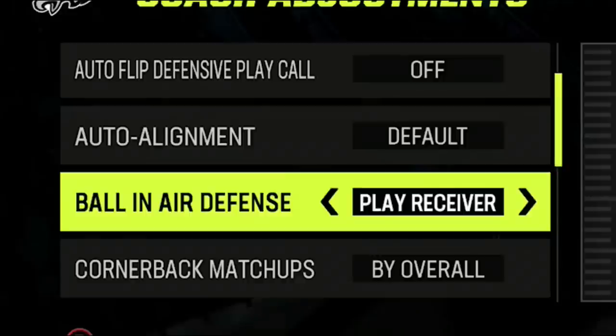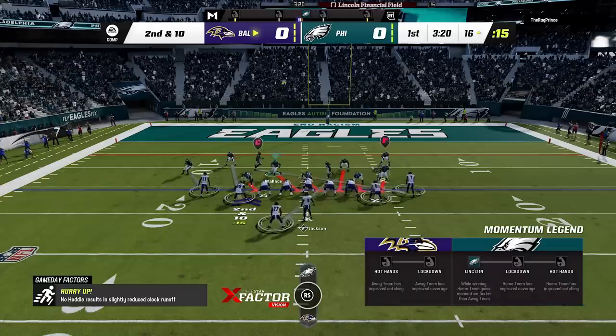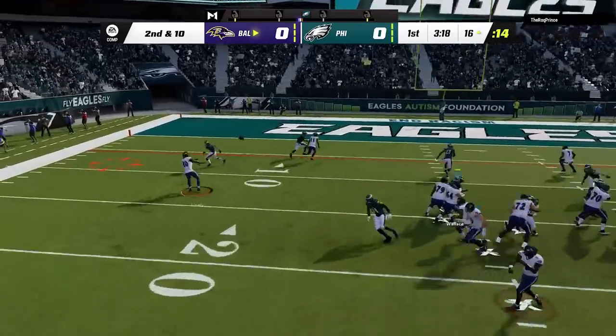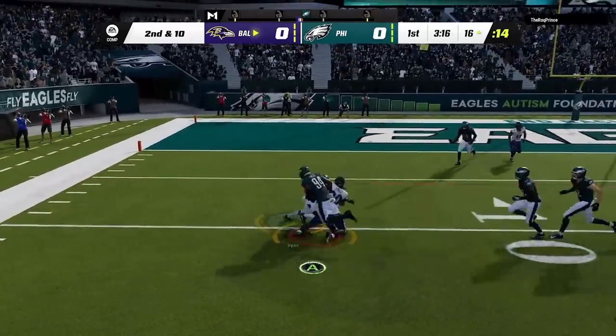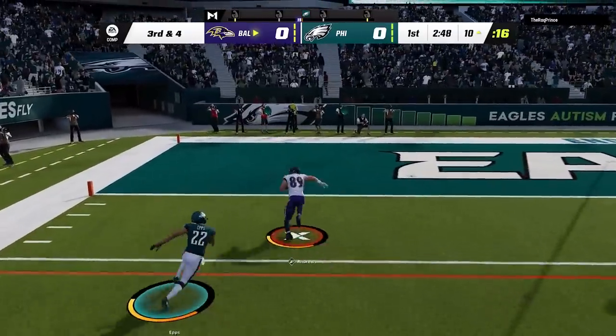Let me know in the comments section if you guys have noticed any difference. I made a full video breakdown on coaching adjustments recently, so if you want to see more about this topic I'll have a link in the description. On the next play he uses the RPO reflat wheel — a glitch play — and high-points it with a nearly seven-foot tall tight end before letting Mark Andrews overpower my safety to take a quick 7-0 lead.